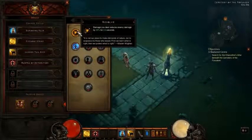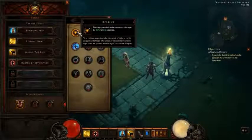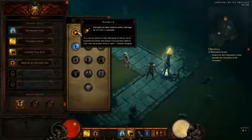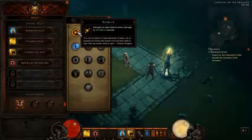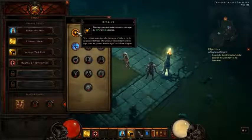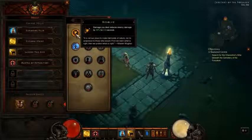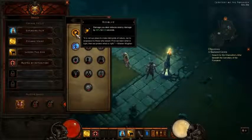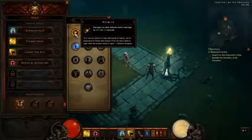The first passive skill on the monk is called Resolve. Damage you deal reduces enemy damage by 30% for 2.5 seconds. So basically any time you're dealing damage, the damage of enemies you're hitting is reduced by 30% for 2.5 seconds. It's a good way to take down enemy damage, but I personally like doing lots more extra damage, so I tend to focus on those types of things.